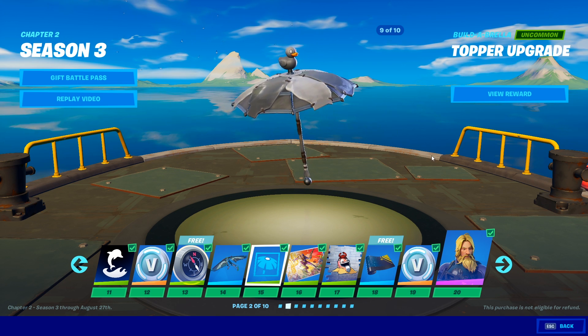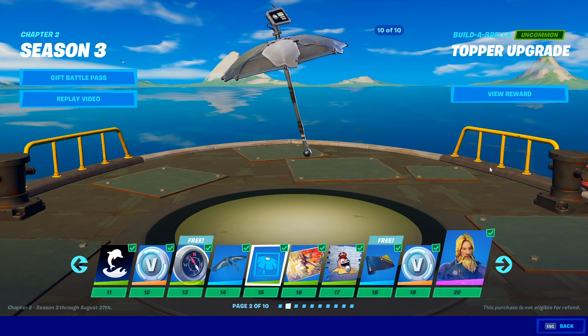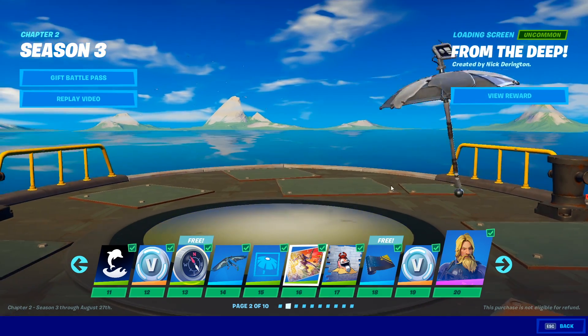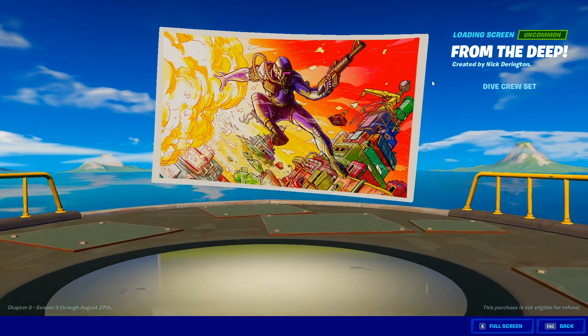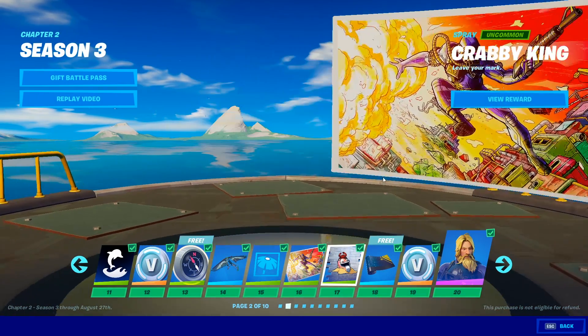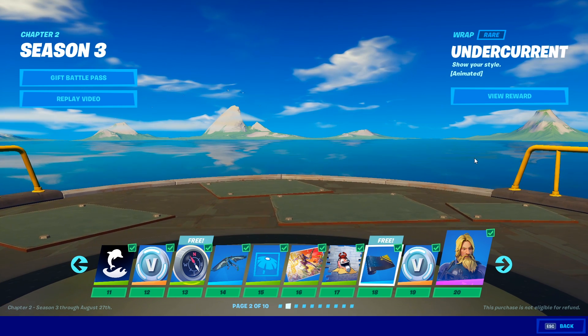Building your own custom umbrella this season — I love it. I don't want to say I'm going to use the duck, but I might. We get to build our custom umbrella this season, which is great. Another really cool artwork here — The Deep — that's what it's called. A spray, not crazy about the spray, just filler at this point.